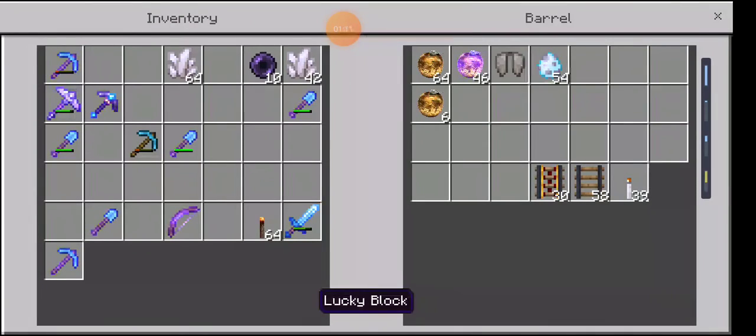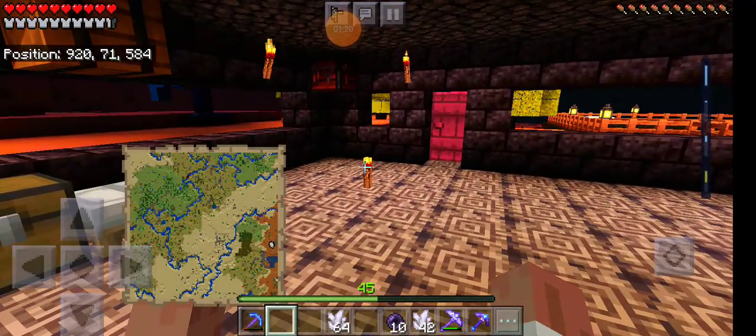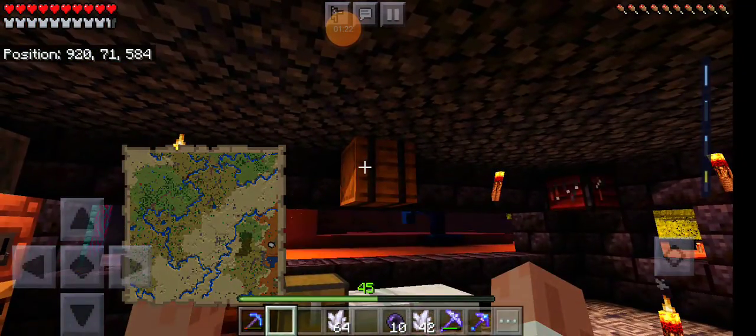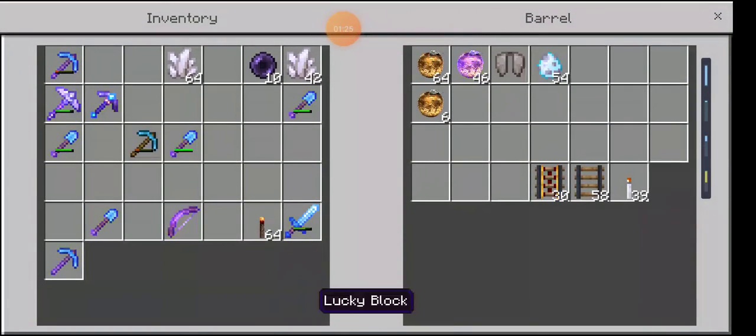One of the texture packs kind of changed the lucky blocks. I did find more lucky blocks in between episodes, and because if I wait to break them they despawn, I just broke them — and I got a lot more spawn eggs and golden apples.